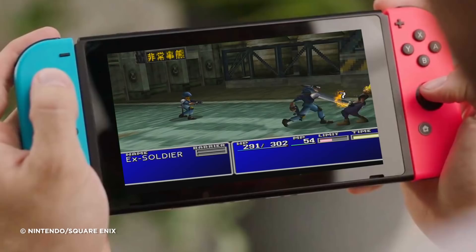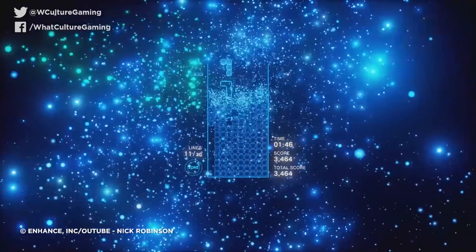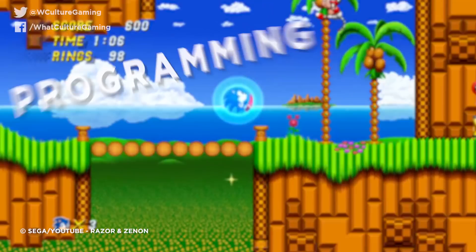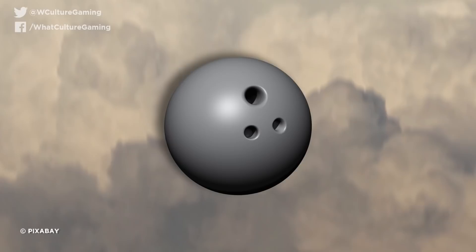Porting a game should be, in theory, simple, right? I mean, you've got the actual game already made and all you need to do is convert it to different hardware. Well, actually there's a ton of factors that developers need to face when transferring titles to new homes, namely programming, architecture, means of delivery, button mapping, and that's before you consider all the added features that often get included when they shift camps. Yet sometimes developers drop the ball so hard that they become legendary.